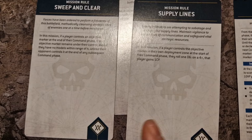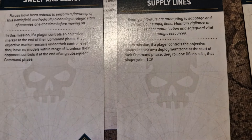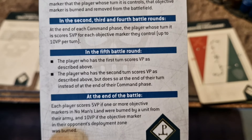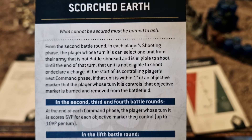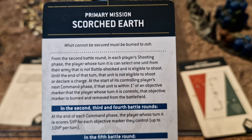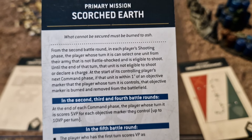So sticky objectives: on a four-plus you gain a command point if you control the objective in your deployment zone. Nice and simple. Scorched Earth: at the end of each command phase the player whose turn it is scores five VP for each objective marker they control, up to ten per turn. In the fifth battle round the player who scores first scores VP as described, and if you go second you score at the end of your command phase. GW really needs to sort out their rules writing.